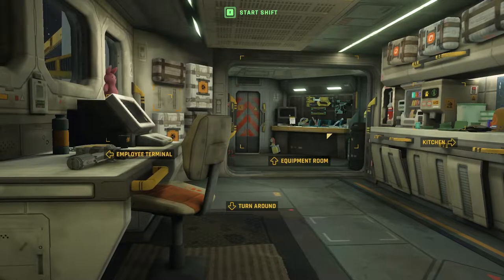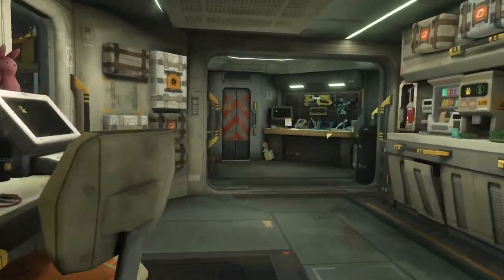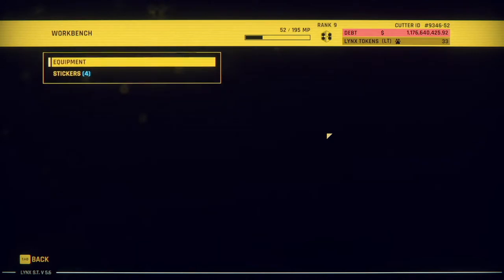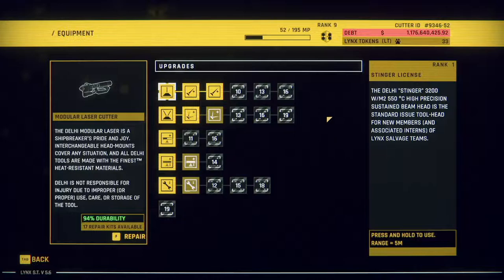Howdy y'all, welcome back to Dad Tries to Play Hardspace: Shipbreaker. Last time we were still working on the Javelin, we had a bit of story, we introduced our new guy - whose name has already escaped me - and he's going to be our foil for the story.